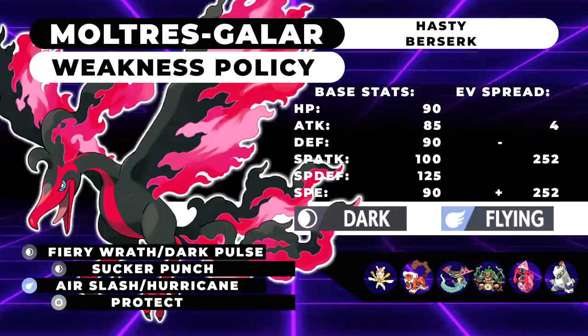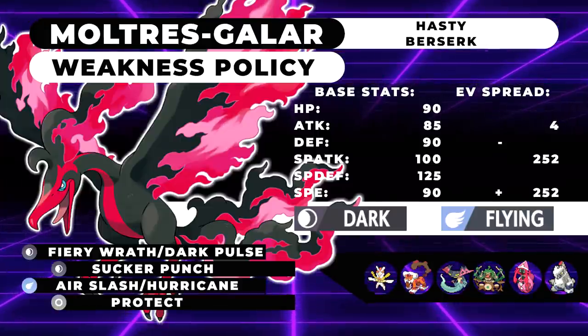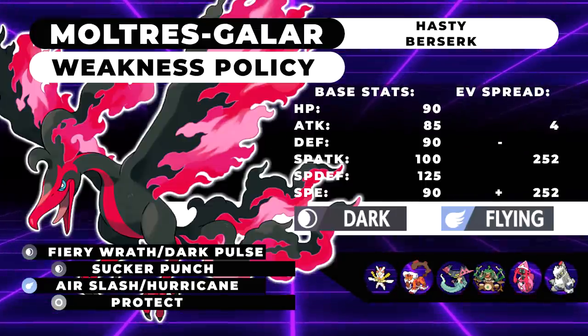And on top of that, if you get your Weakness Policy off, once the Dynamax ends you'll be able to spam Fiery Wrath — an extremely powerful move coming out so fast, with the one in five chance of flinching, and the fact that it's STAB and hitting both opponents. It's gonna be such a powerful move and I'm so excited to try this Pokemon out. Now let's get into notable partners. Galarian Moltres with the Snarl set is going to be really good when it comes to lowering Special Attack output.